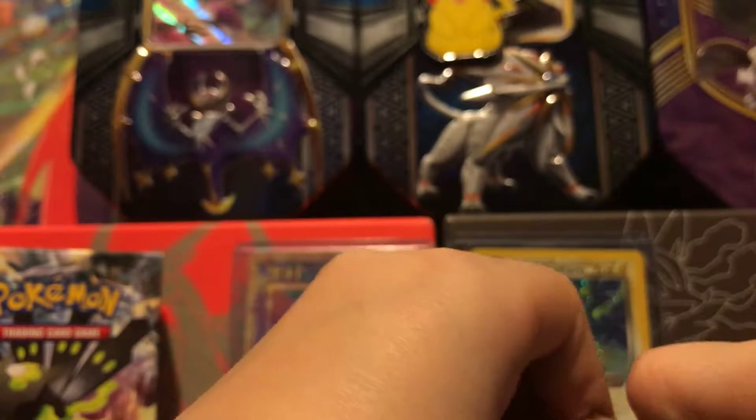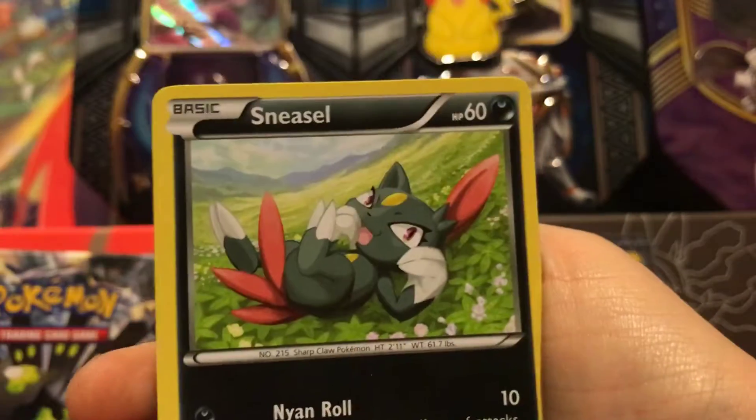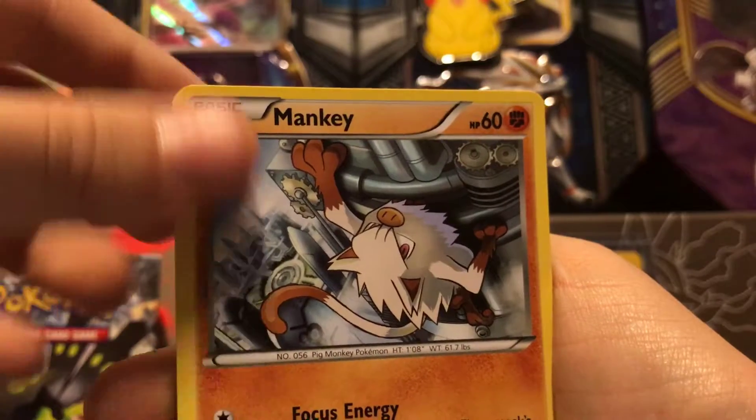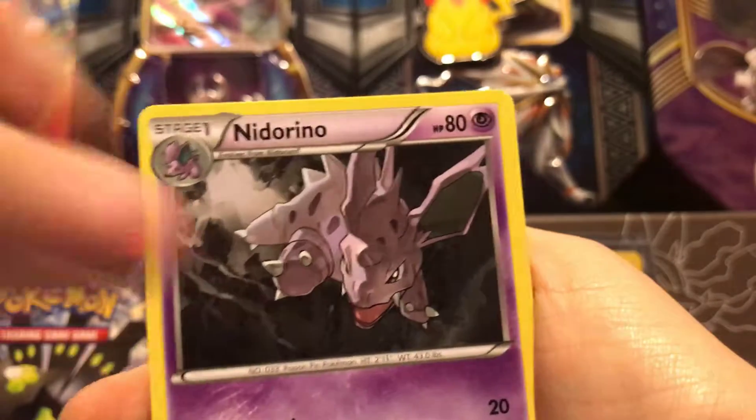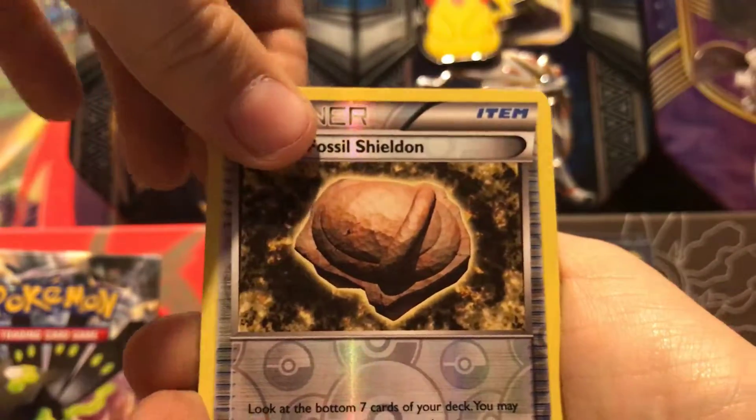Now we're going to open the Steam Siege pack. We got Fletchling, Fletchling, Togepi, Sneasel, Mantine, Mankey, Zweilous, Nidorino, Aipom, a Reverse Aromatisse, Sheldon, Sheldon, and a Primeape regular rare.